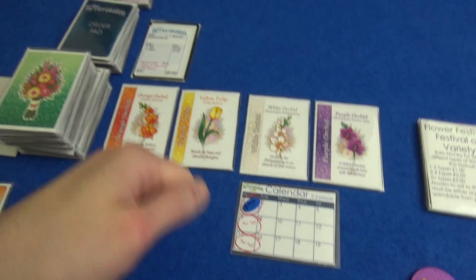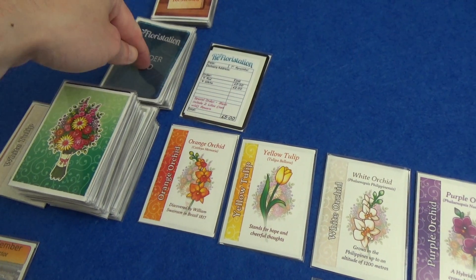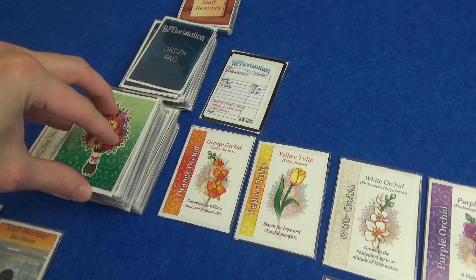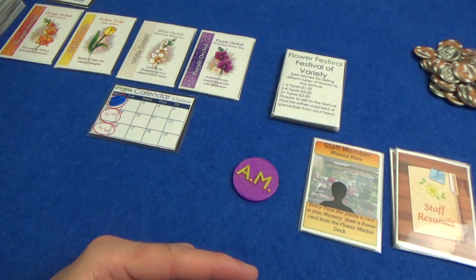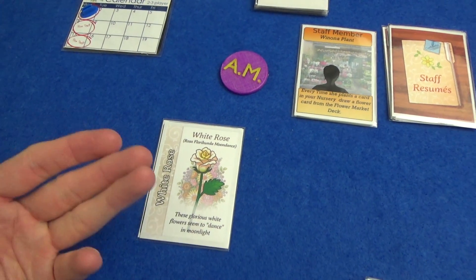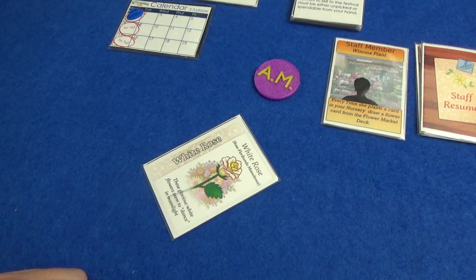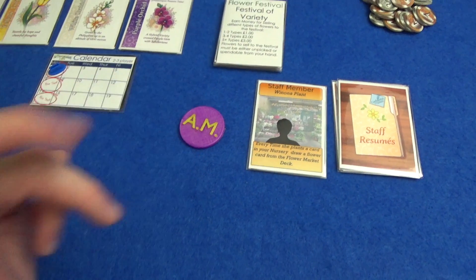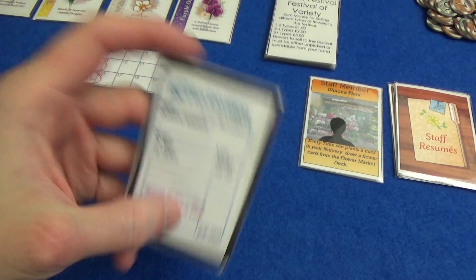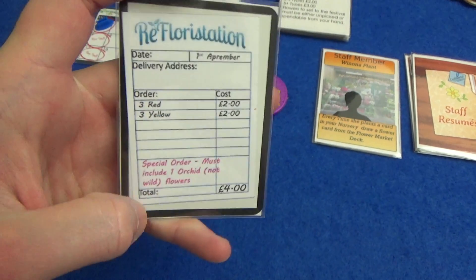Your hand limit is eight. You can grab a new order — either the one from the display that everyone can see, or take one randomly from the top of the deck, but if you do that you also get a flower from the top of the deck as well. You can plant flowers — once per day — from your hand into your garden; they're basically repeatable. When you do an order, you can hand in cards from your hand, but you can also use planted flowers once per day. The last thing you can do once per day is fulfil orders — either from your hand discarding them, or from the planted section, rotating them to show they've been used that day.